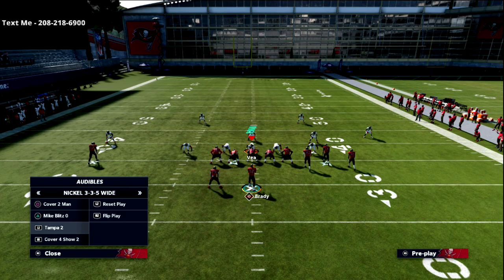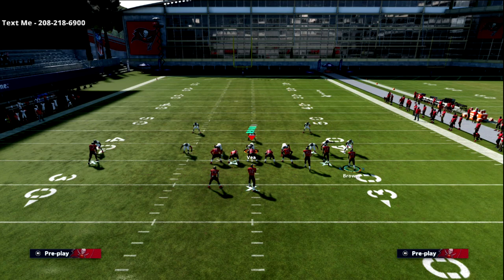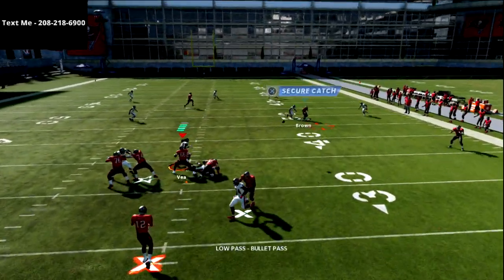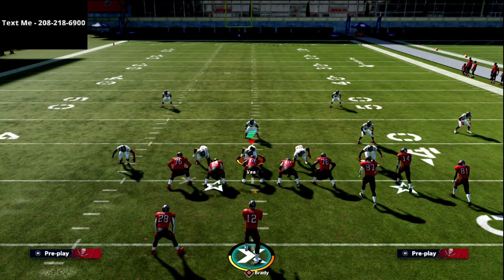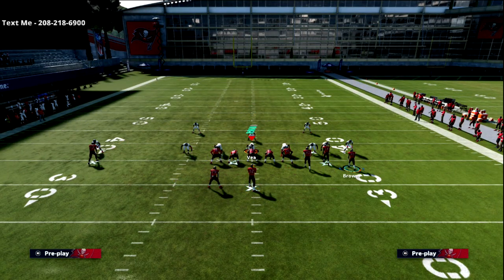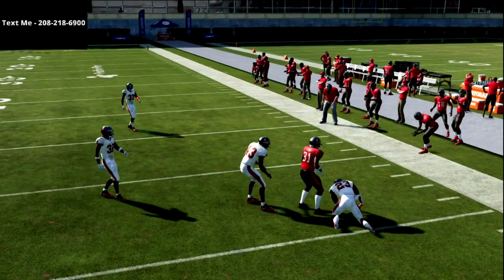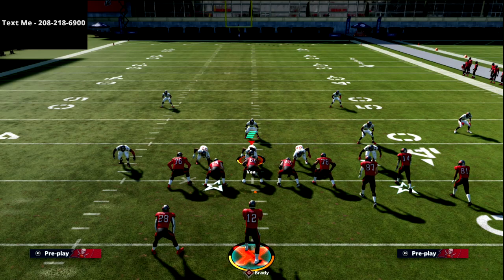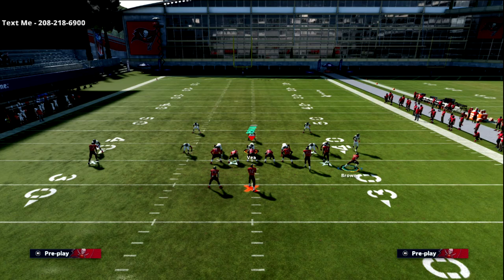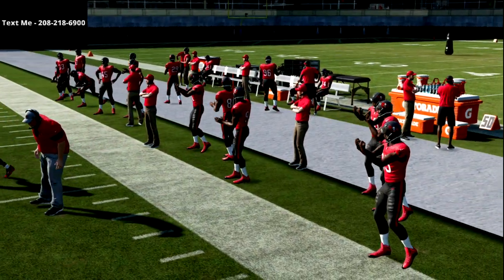Against Cover 2, the post route is a good read even if they deep-blue the middle guy. On the right side, you should be able to basically low-ball this route. The one thing Cover 2 adds for the defense is outside leverage on this route because the outside corner is in the flat. But look where the receiver gets to — he basically undercuts the cloud flat and is always able to get open. Short-side C routes against Cover 2 have been effective in Madden for a really long time.